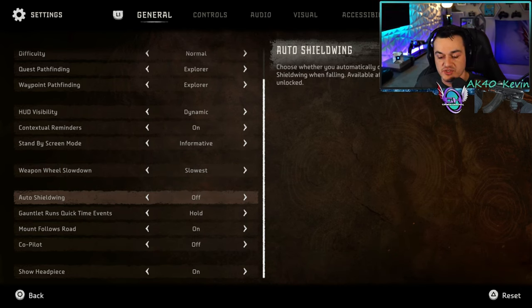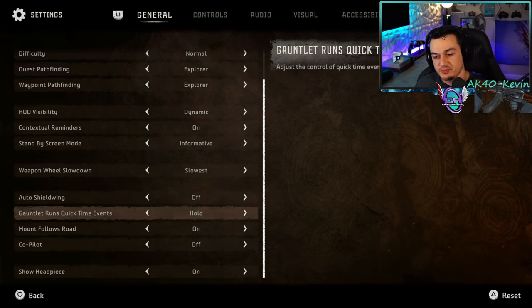Auto shield wing — I would go ahead and leave this off. What this does is deploy your paraglider whenever you jump off of anything high enough for Aloy to deploy it. I would leave this off considering there are a lot of times you're in a fight, repositioning, and you don't want your shield wing activating. Leave this off so you can manually choose when to deploy it. For the quick time events, called gauntlet runs, switch this from hold to auto.